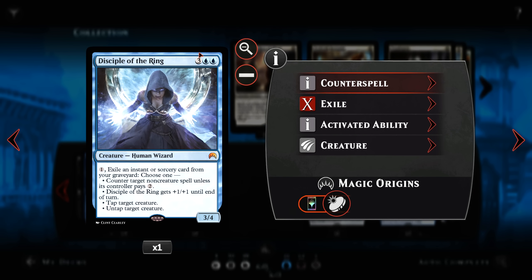1 Disciple of the Ring — for 5 mana we get a 3/4 who has a myriad of abilities. She can counter target non-creature spells unless their controller pays 2. She can pump herself plus 1/plus 1 until end of turn. She can also tap and untap creatures by eating instants or sorceries from our graveyard.